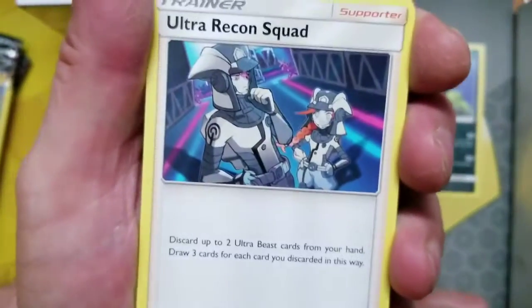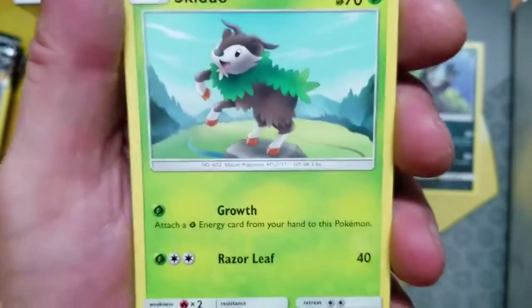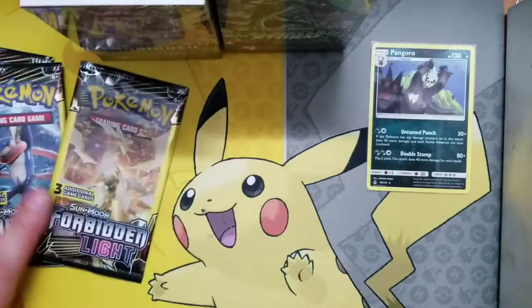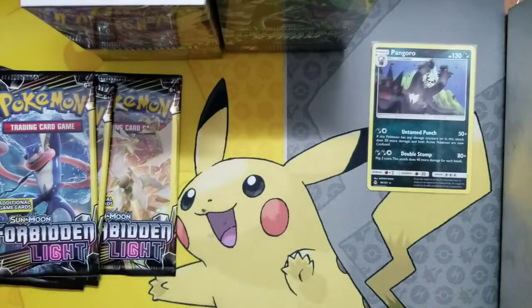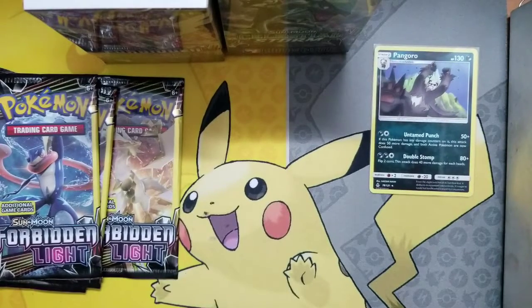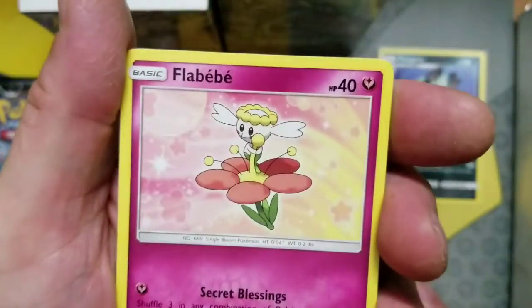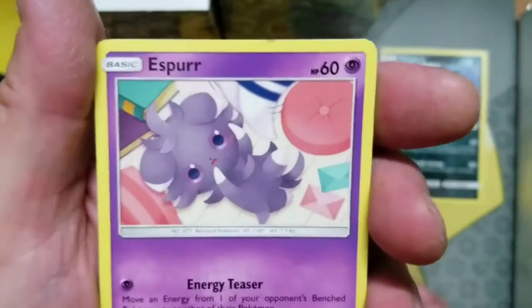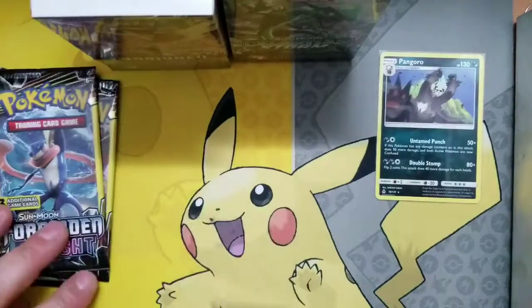So we got the Ultra Recon Squad, we got Bencham, and we got a Skidoo — nothing in that one. Then we got My Body Lies Over the Ocean, we got a Flababy, and we got an Esper. So creepy — nothing in that one either.